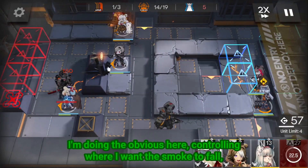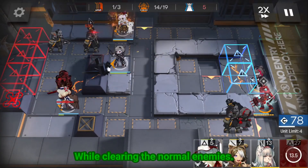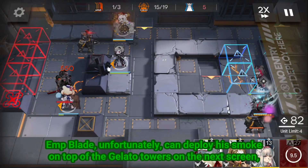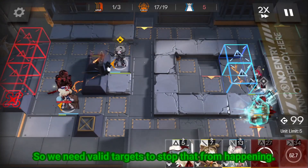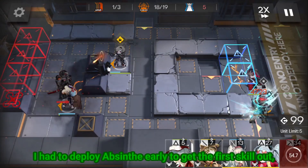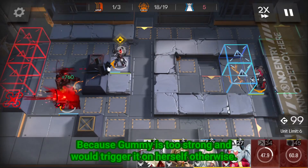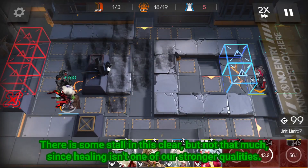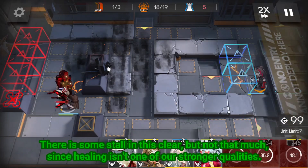Again, I'm doing the obvious here — controlling where I want the smoke to fall while clearing the normal enemies. And Blade, unfortunately, can deploy his smoke on top of the Gelato Towers on the next screen, so we need valid targets to stop that from happening. I had to deploy F-Cinthe early to get the first skill out, because Gumu is too strong and will trigger it on herself otherwise. There's some stall in this clear, but not that much, since healing isn't one of our strongest qualities.